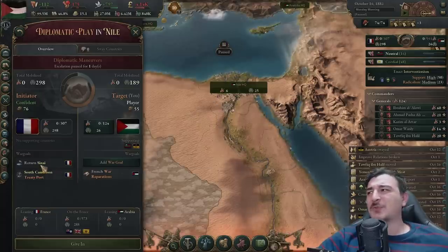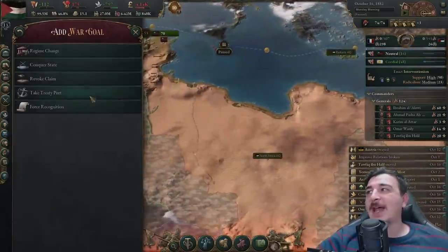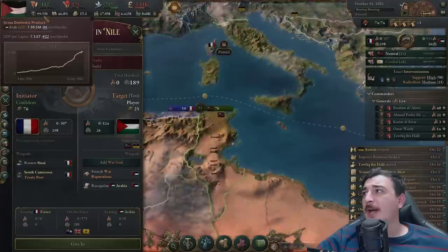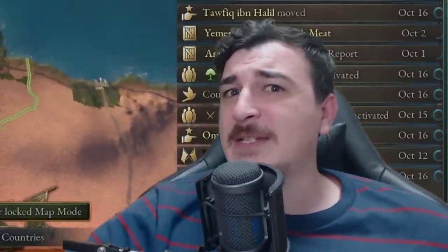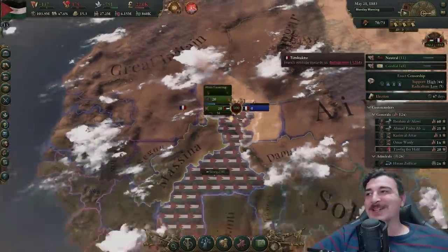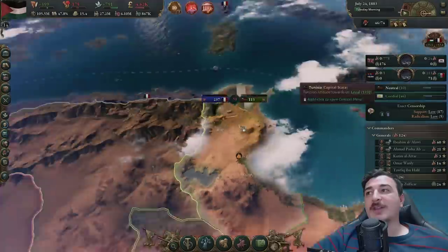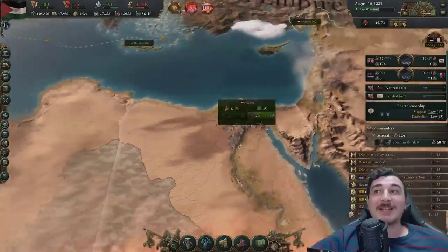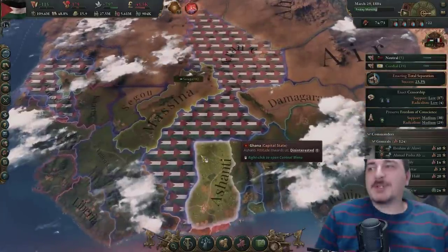Now I'm going to integrate my remaining vassal of Tunis. Wait — France, since when does this belong to you? You never owned this place, but you want to fight me like that? I'm going to add my own war goals and take some of your stuff. First you've got to recognize me — I'm a great power. We got 99 million GDP. I'm absolutely stomping across the entirety of France's African possessions here, getting a ton of war score, and I'm even winning some of these battles.